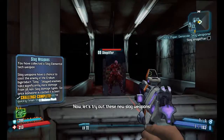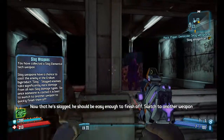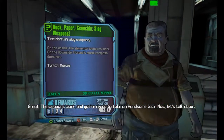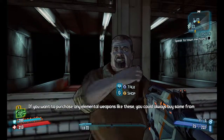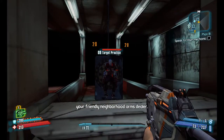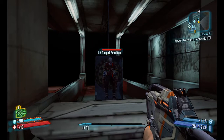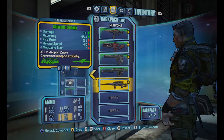Slag. And you're ready to take on Handsome Jack. If you want to purchase elemental weapons like these, you could always buy some from your friendly neighborhood arms dealer. I had to free out a slot for all the weapons he's gonna let me test out.